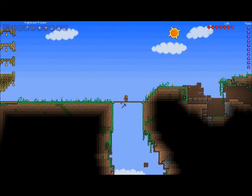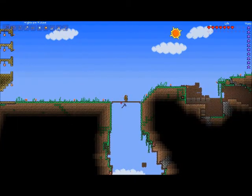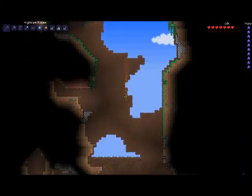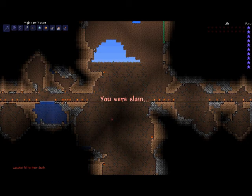Now this is a dynamite hole I dug all the way to the underworld. It's only about one sixth as deep as it used to be because I had to put in a platform here to have easy access to a demon altar over on the right side. But as you can see it still does the job — it still kills you.